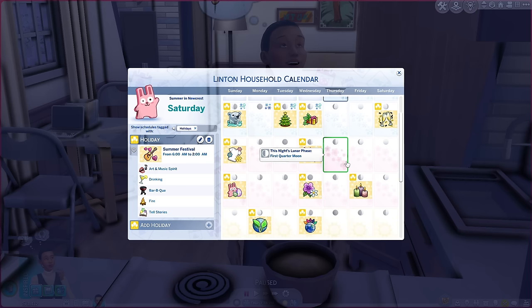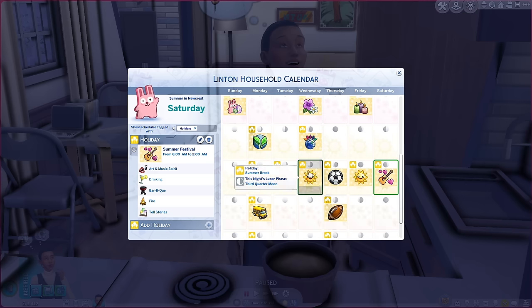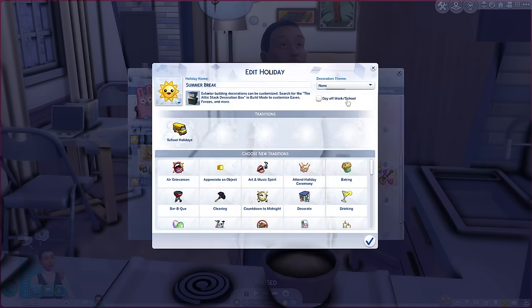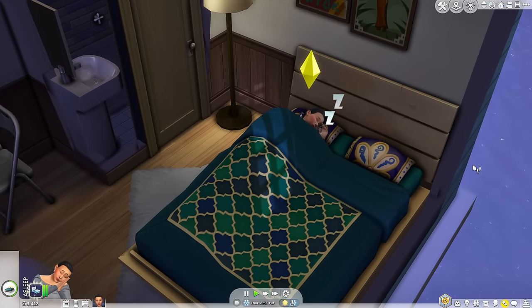As a bonus mod — you don't have to install this — it's also by Little Miss Sam and it's the No School Tradition. For the second week of summer I have summer break happening, and within the holiday itself I don't have 'day off work/school' checked because I want the adults to still go to work while the kids stay home. This little custom holiday tradition lets you do exactly that.